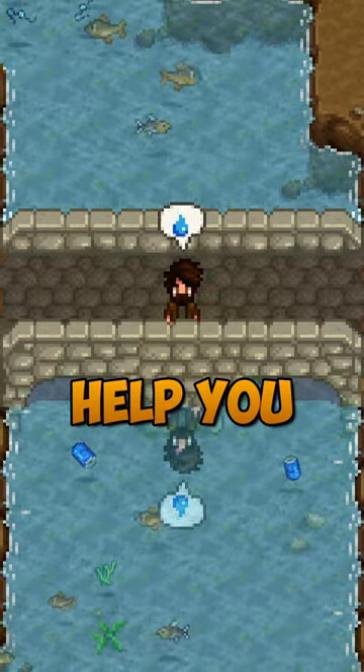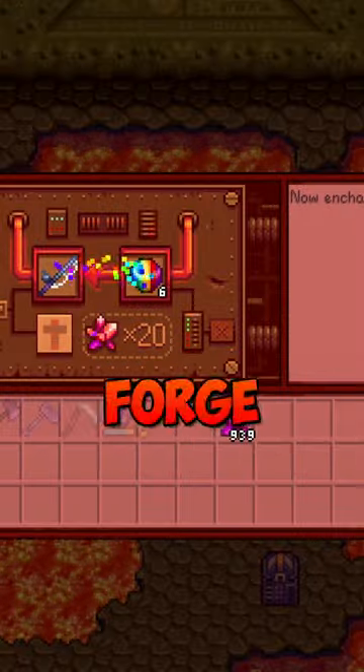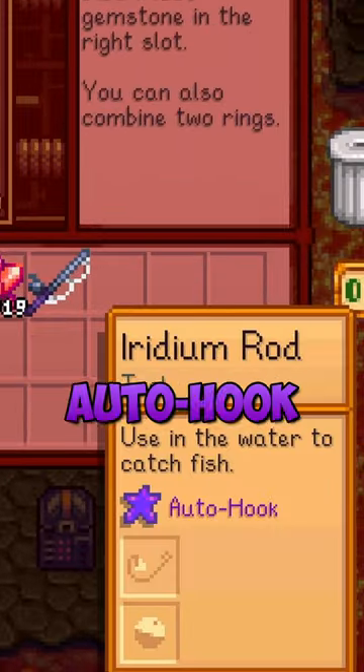Do you suck at fishing? Let me help you. Head on over to Ginger Island Forge and enchant your fishing rod with the auto hook enchant.